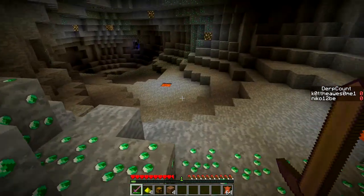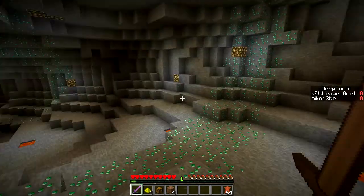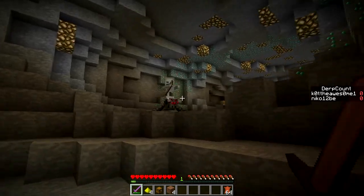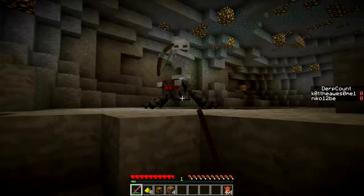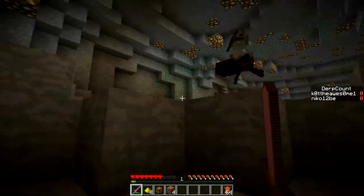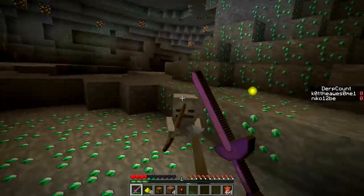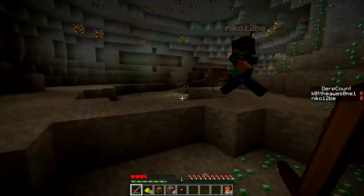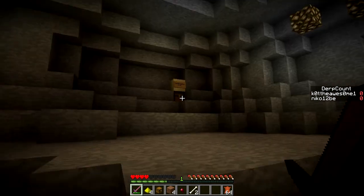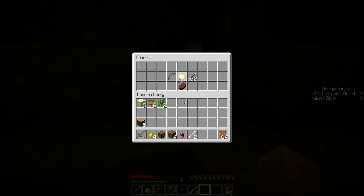We don't need to keep the books, do we? No. There's a spider jockey — second one I've seen on this map already. Emeralds! Can't take them because we don't have an iron pick. I wish I had sniper support — that would've been nice. Battle supplies are low. Iron sword and a bow for me.